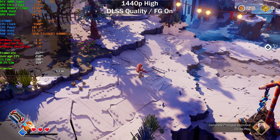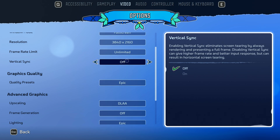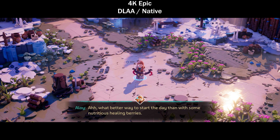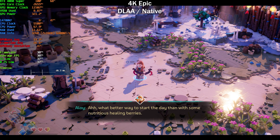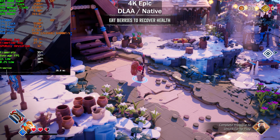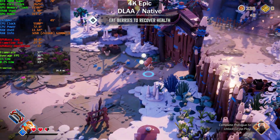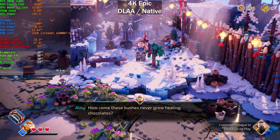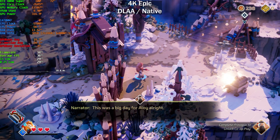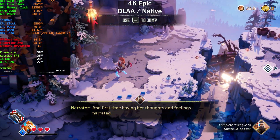At 4K on the Epic preset, native resolution, no frame generation — this is heavy. 30 fps. I don't know what the Epic preset is doing here; there are some reflections but that's about it. The GPU is definitely fully GPU-bound — you can see GPU power usage at 320 watts. We're climbing up to around 40 fps here.